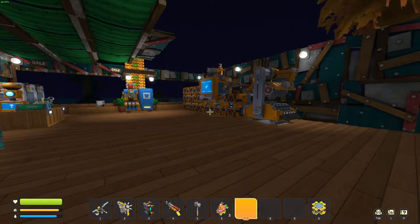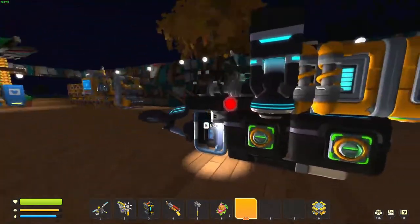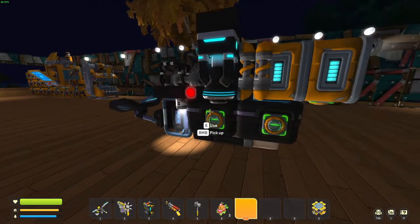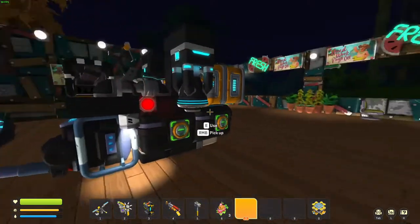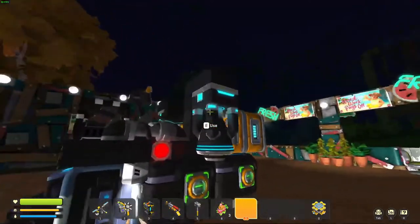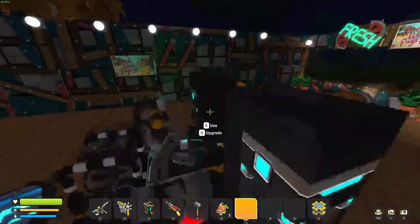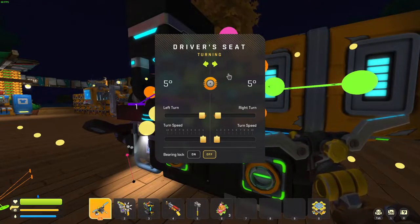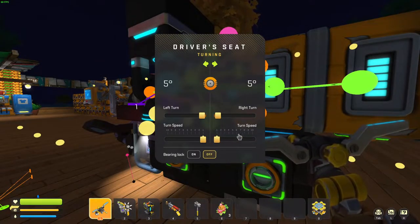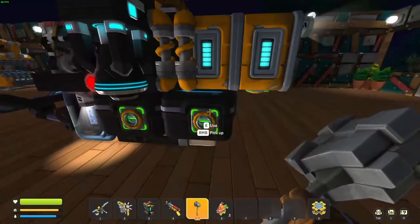Welcome back and welcome new viewers to some more Scrap Mechanic survival. Last time we built an awesome little two-thruster flyer. I had to make a couple changes — last episode I didn't have enough components to finish off the thrusters or upgrade the seat. We've done that now, so we have full level five thrusters, most fuel-efficient, and the seat is upgraded all the way. That let us tweak the bearings, which were at like 27 degrees with a turning speed of six — we've cranked those way down so our roll shouldn't be as bad.